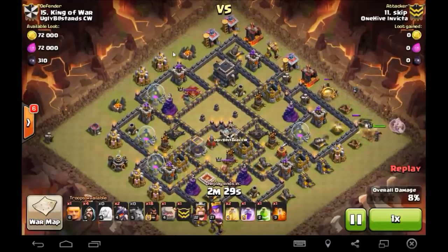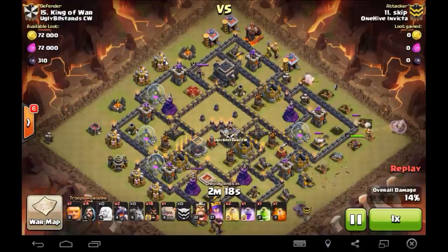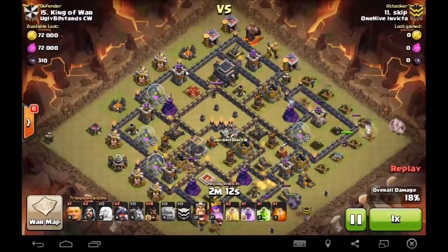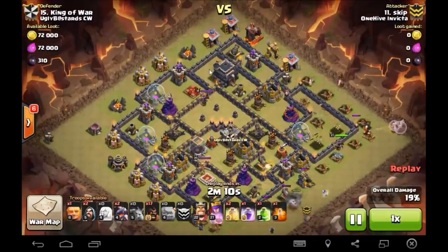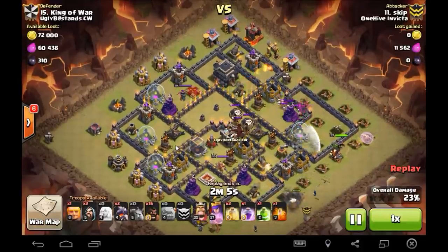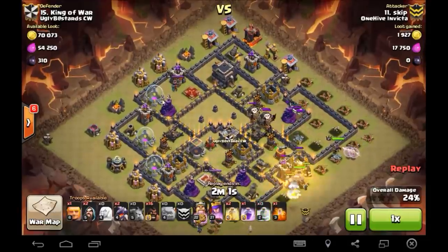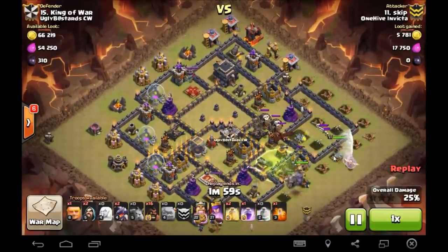So I dropped a Giant and then the King right behind it should have immediately sucked the King in right on top of the Archer Tower, Tesla and Queen, which all would have went down and it didn't. He had to beat through this little mine, this army camp, then he went in after the Archer Tower. By the time he got to the Archer Tower, there was a Tesla here too beating on them the whole time. This Tesla was still alive, so then my Hogs pathed all the way up here. As soon as they killed the Tesla, the Queen started attacking them and killed them. I wasn't happy.